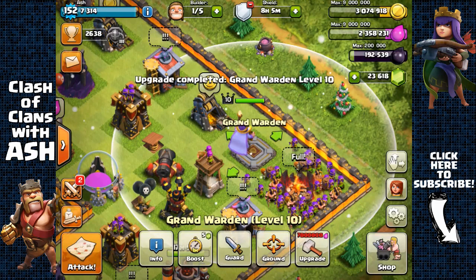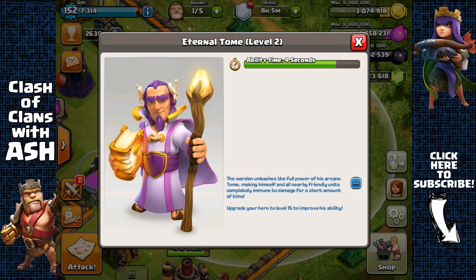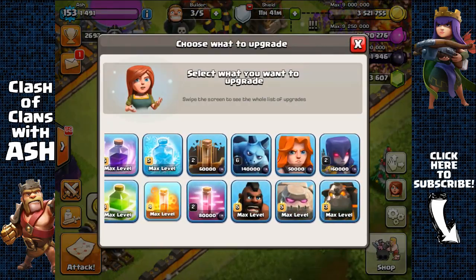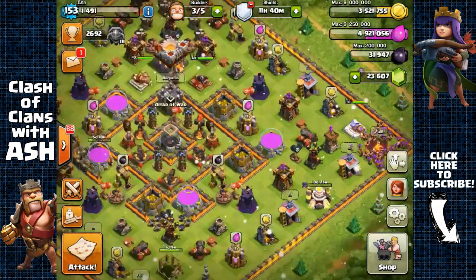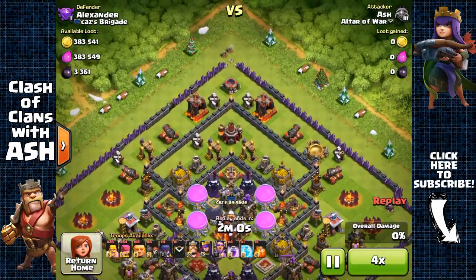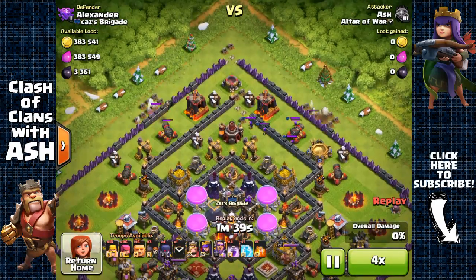My biggest recommendation for upgrading to Town Hall 11 would be to have high-level heroes. You're going to need a really high-level Barbarian King and Archer Queen for farming — you're going to have to integrate them, otherwise it's going to be very difficult to make loot at Town Hall 11. You're also going to need really high-level walls. Level 9 walls just don't cut it — they're too easy to break, especially with a level 5 GoWipe attack. Definitely finish all your level 10 walls, maybe even level 11 if you want to finish them quicker.